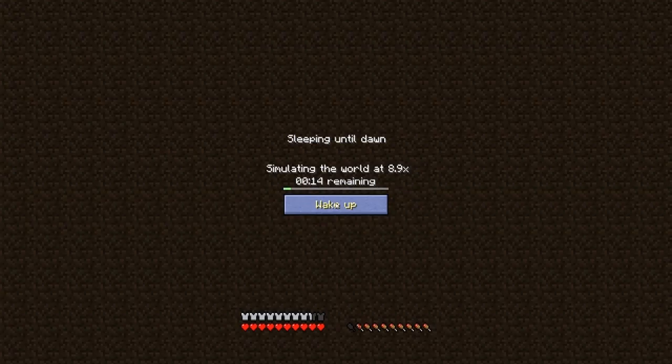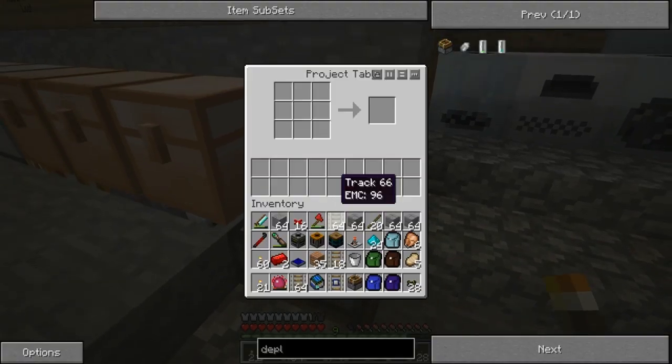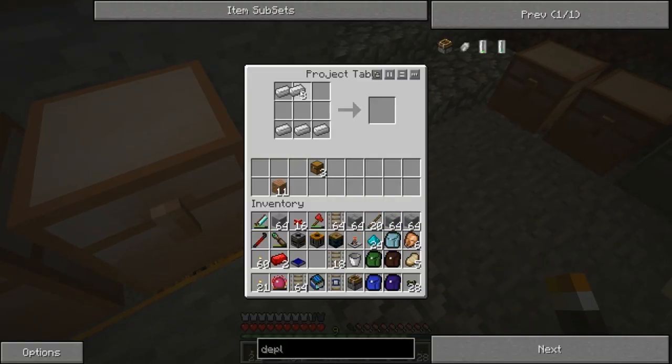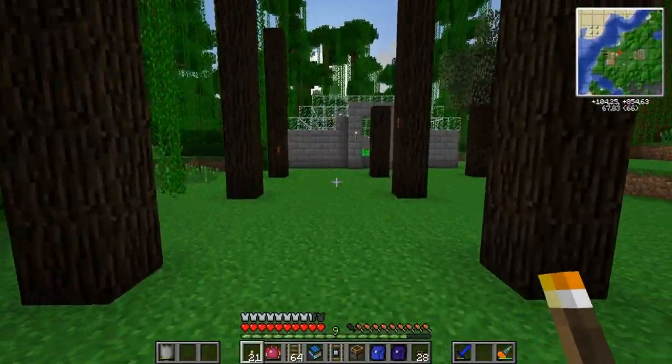I'll sleep until dawn. So, what I ran into is the fact that this cargo manager — by the way, I need to make another one — they only have space for four instructions. That's all good but I wanted to make sure that I empty out everything and still have space for the instructions to fill up with water. And that is something I ran into a bit of a trouble with, but I might be able to solve this.